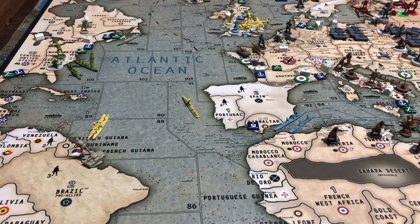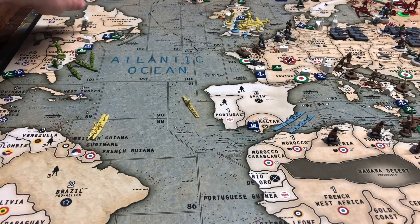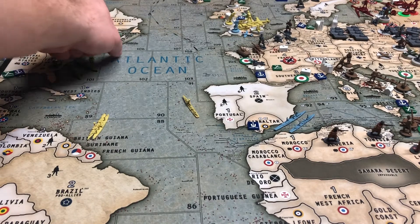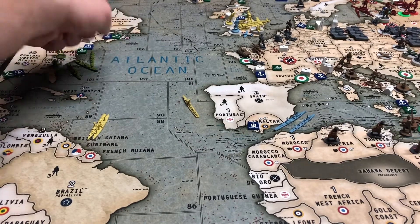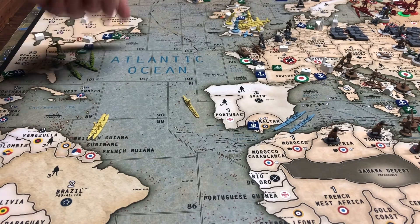Russia hasn't taken their third turn yet. It's Friday night and I'm going to pack this up. We're going to start with the Canadians. There is an infantry and a tank in French Guyana. There's an infantry, artillery, and a minor factory in Quebec. There is a transport in 106, and there is a naval port and airfield in New Brunswick, Nova Scotia. That's it for the Canadians.